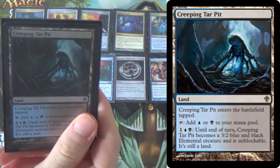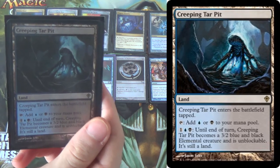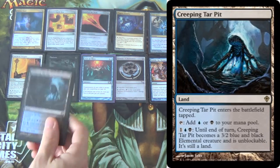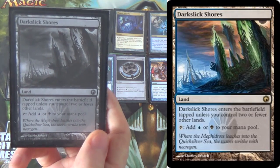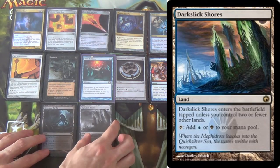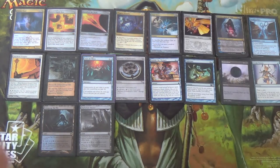For lands, we run four Creeping Tar Pit — creatures that work through wraths, and sort of a Planeswalker slayer because it's an unblockable three-power creature. Not many Planeswalkers can survive that. We run four Darkslick Shores, which gives us both colors quickly — it's a Scars fast land.